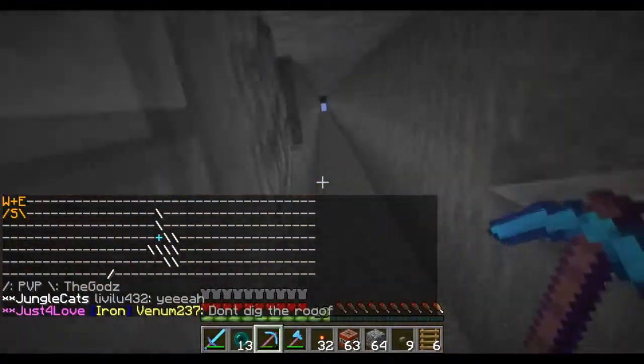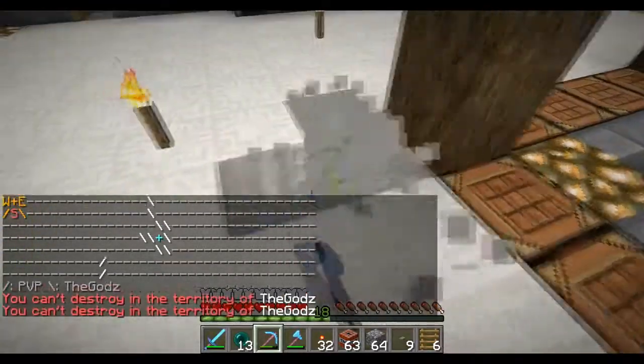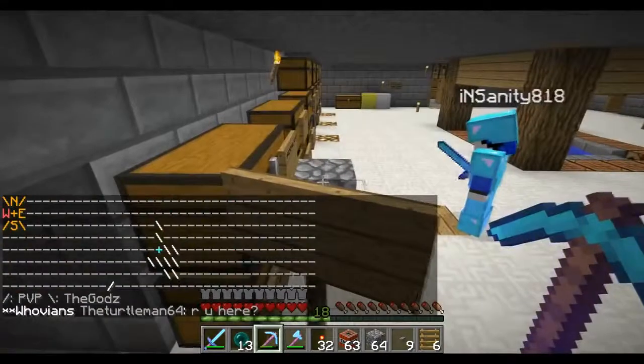So this is what I'm talking about guys — this corner isn't claimed. Make sure you guys have your entire land claimed, because as you can see on the fmap, they have this land claim, but since this corner is not claimed we can break stuff on the side.